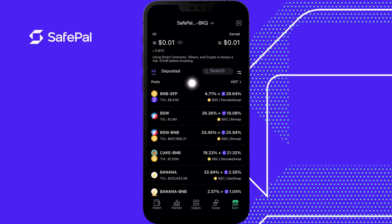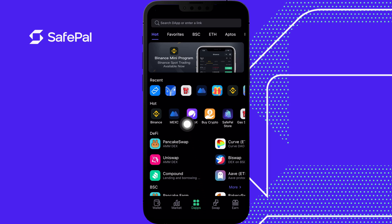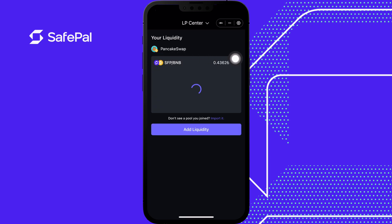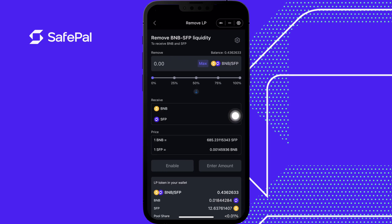Our money is pulled out and I want it back in the original form. When you look in your wallet it's going to be in wrapped form, which is difficult to trade — not many people will take it in wrapped form; they'll want BNB or SFP. So let's go to DApps, go to LP Center. Here is the liquidity we made earlier. We want to break it — remove BNB-SFP liquidity — and click max.